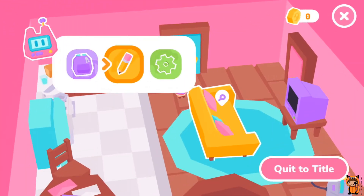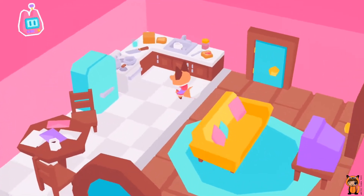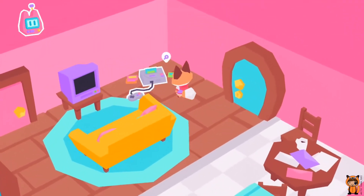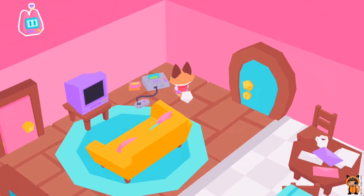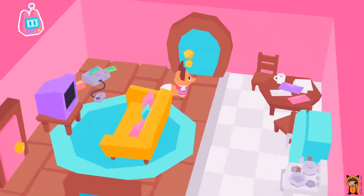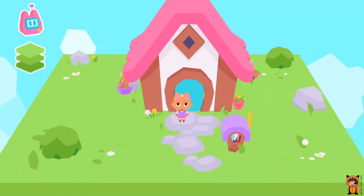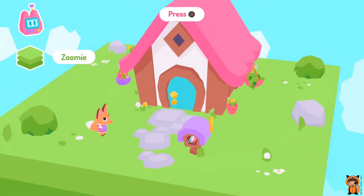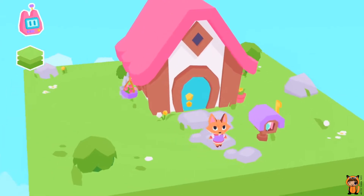You can pull up your menu here for items, journal and settings. Everything is on this sort of cube, square diorama layout.